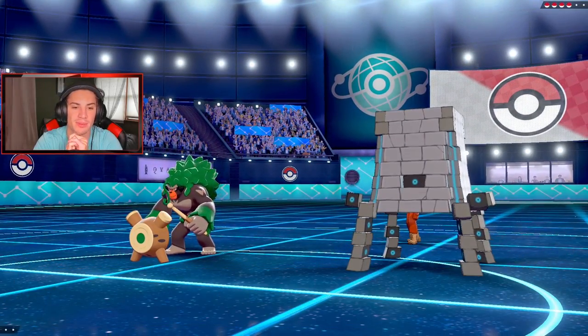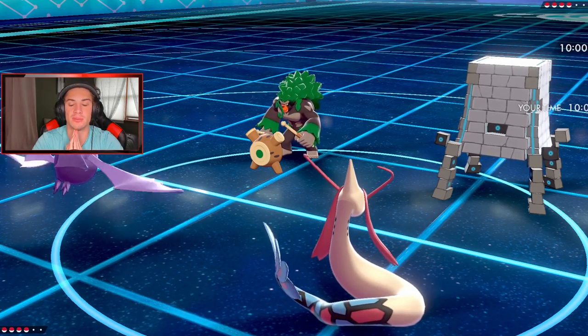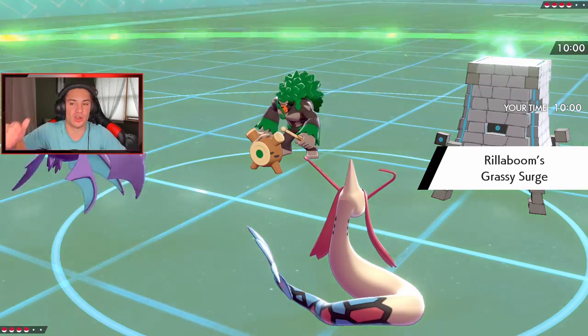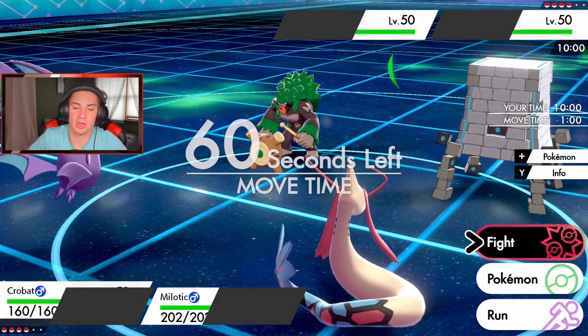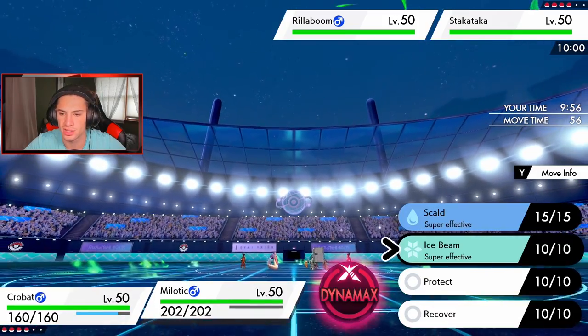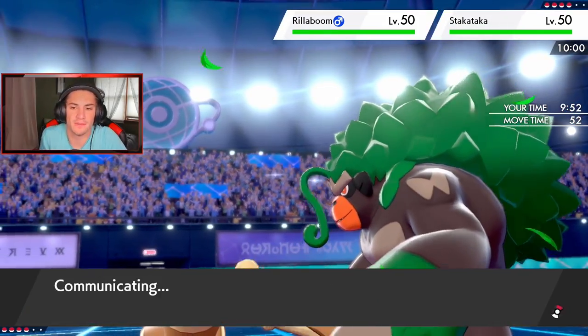He goes Stakataka and Rillaboom — I can see a definite Trick Room popping out here. I'm not going to throw out Garchomp just yet. I think we're just going to drop a big Brave Bird — or I'll Taunt with Inner Focus, cancel that Trick Room, and then drop an Ice Beam over onto Rillaboom's slot to do some damage.